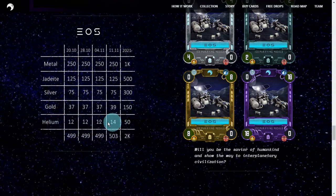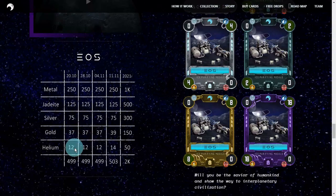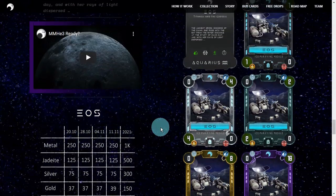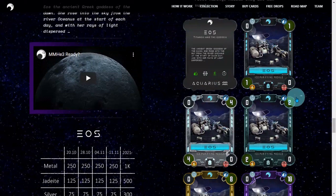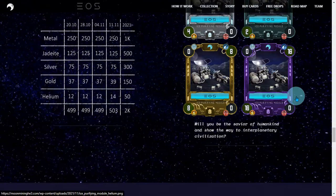Helium still has the lowest percentage or quantity. On the right side, the Fiberity Helium has only 100 max supply — that's how limited their EOS new card NFT release is. Only 100 will be released, so for sure these will become very valuable.